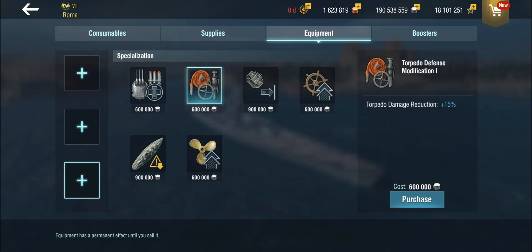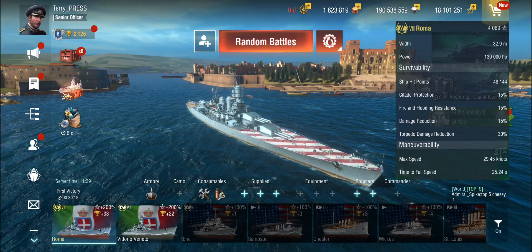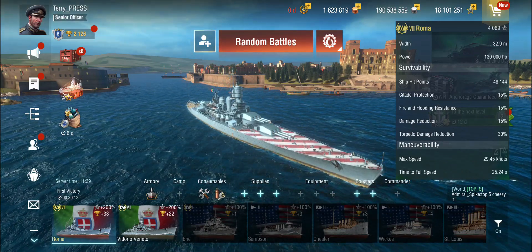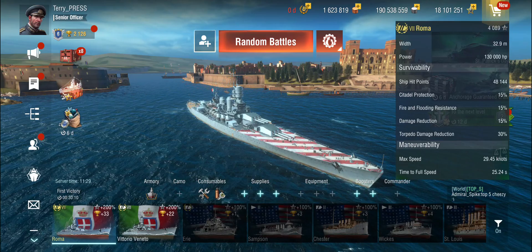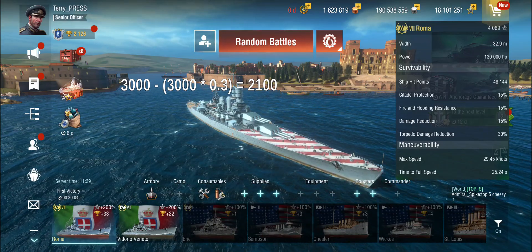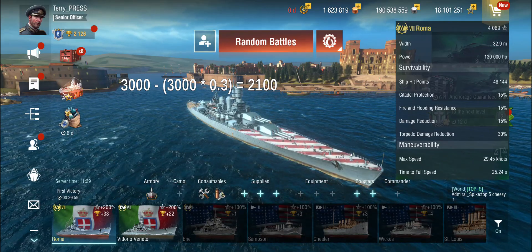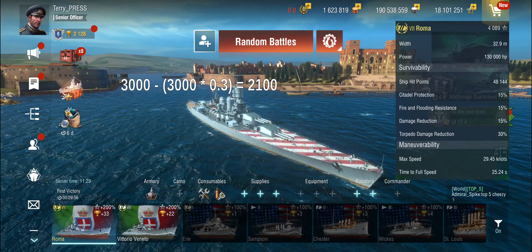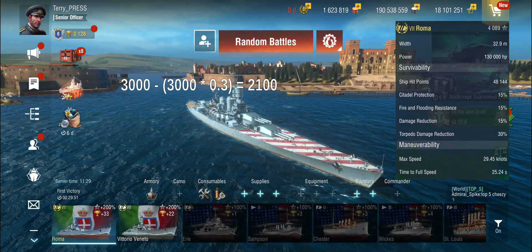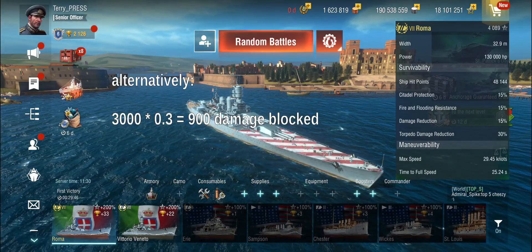That would not be a completely unreasonable assumption, because it literally says plus 15%. What it actually means is this is a factor — this is not addition, this is multiplication. Think of it not as a percentage but as a factor. If you're hit by a torpedo that does 3,000 points of damage and you have a 30% torpedo damage reduction, that would be a factor of 0.3. So you multiply the alpha damage of the torpedo by 0.3, and that is the amount of damage you're not taking. So it is a 30% reduction, or a 0.3 factor.